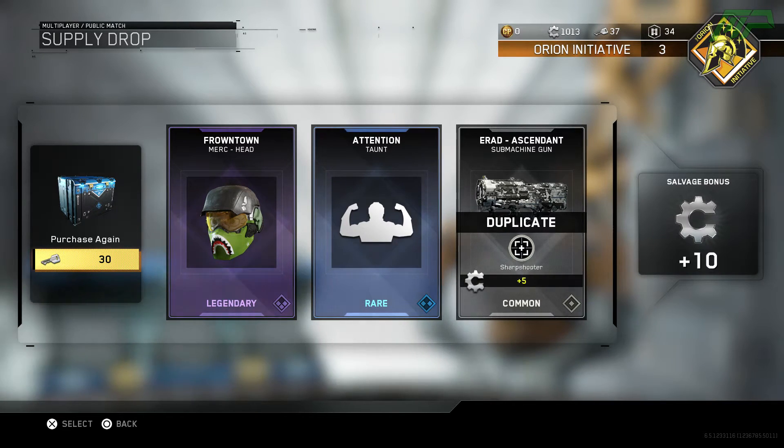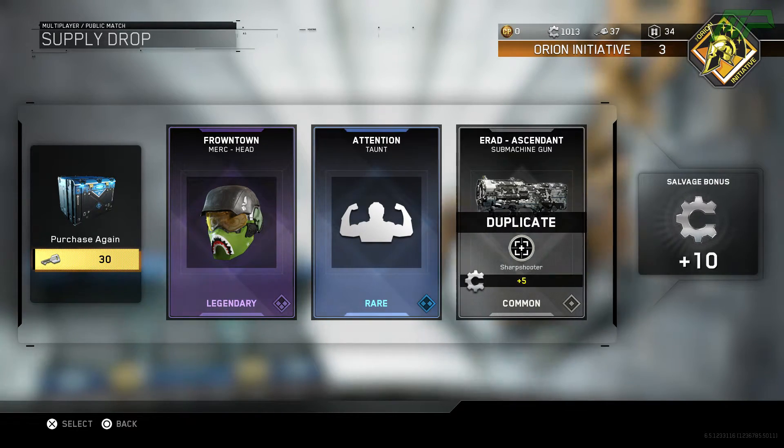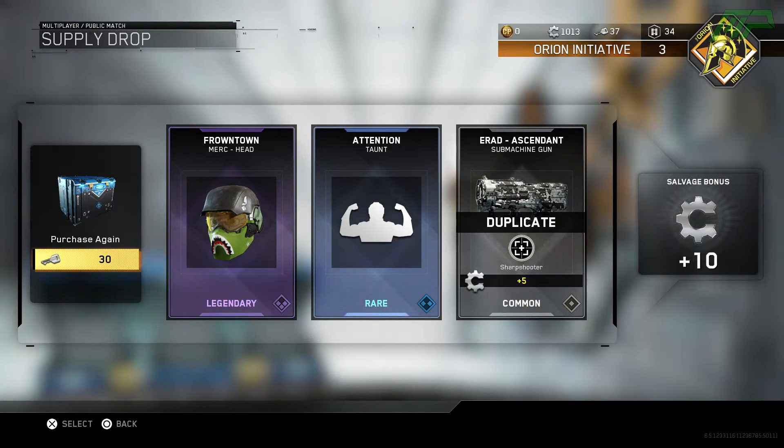That's a weird helmet we got for the Merc. Not a huge fan of customization in this game, so I'm not really looking forward to these armor pieces very much. And we also got a rare taunt which I don't really care about. And we got a duplicate, so pretty bad supply drop. I was hoping we'd get a lot more salvage bonus but you don't really get much at all, which is a bit of a shame, kind of disappointing.